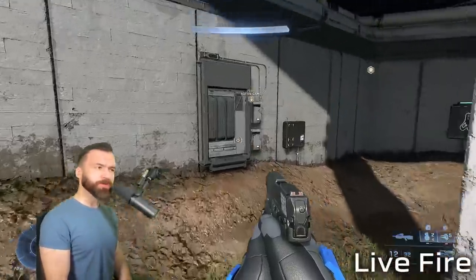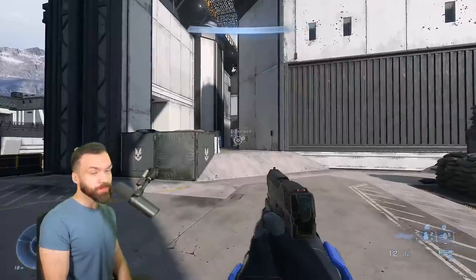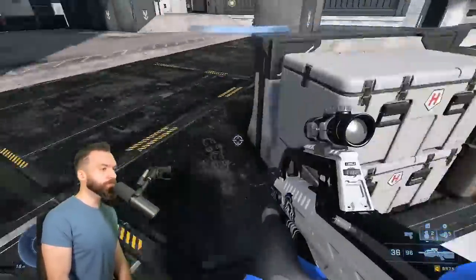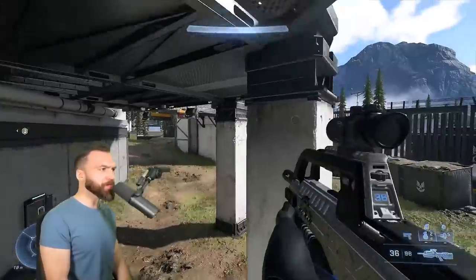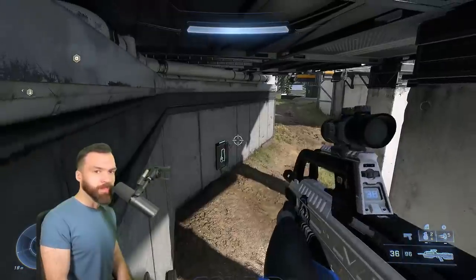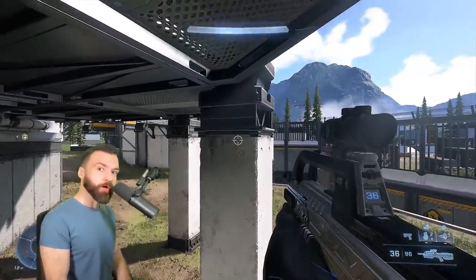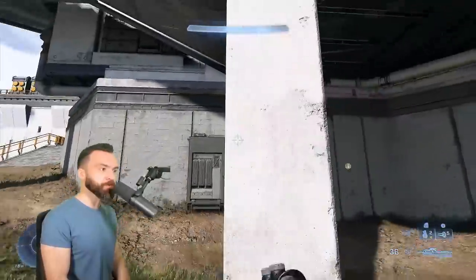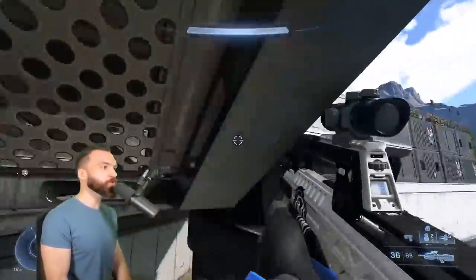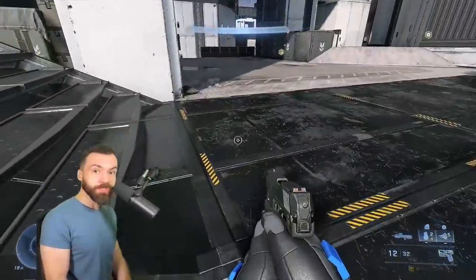This first jump on Live Fire is super useful, especially as a starting strat. It'll give you an early angle up to top mid, or you can just use it as an outplay. You have to jump off this panel, and then very precisely jump clamber to this ledge above, which is more difficult than I'm making it look. To get to this panel, you jump and hold crouch. Then you do a late jump off this panel, walking off in time to jump as late as possible to give yourself enough leeway to reach for this clamber.